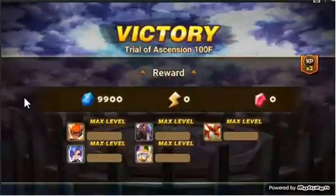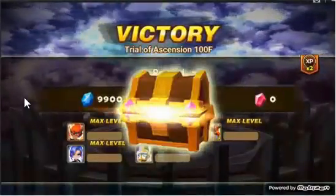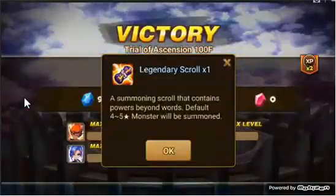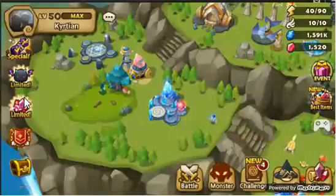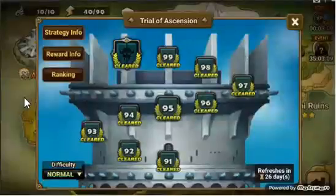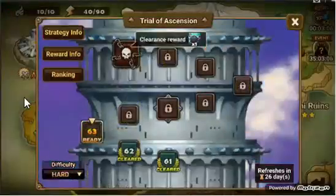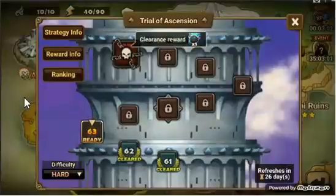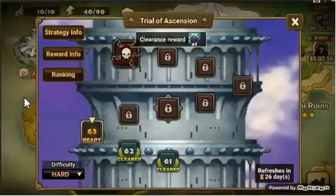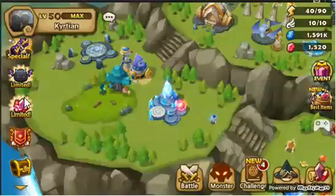We're going to get 9,900 crystals for it and we're going to get a legendary scroll. So that was TOA normal. On hard, I have been working on it — I do every month. Right now I'm on floor 63. I haven't hit a point that I can't pass yet, but I am at the point where battles take me 15 minutes per floor. The month before last I actually made it all the way up to floor 80, but I couldn't clear the boss on 80. Here's hoping I make it up that high again this month.